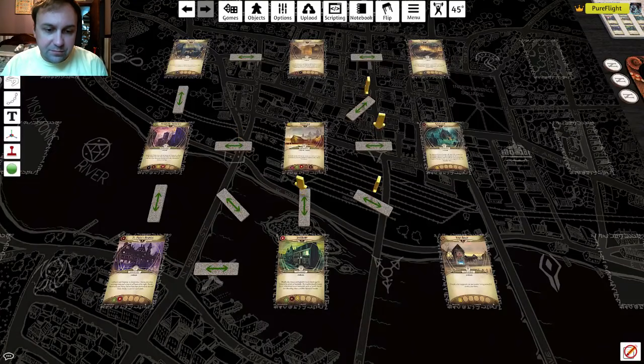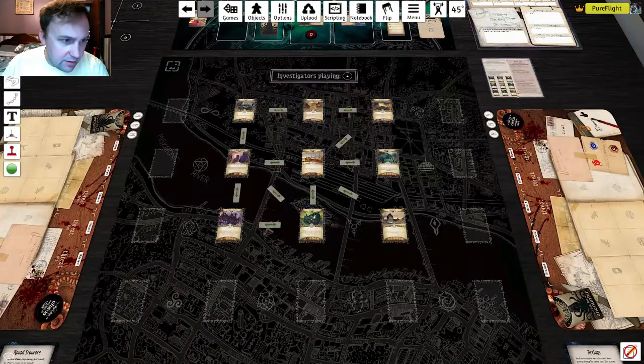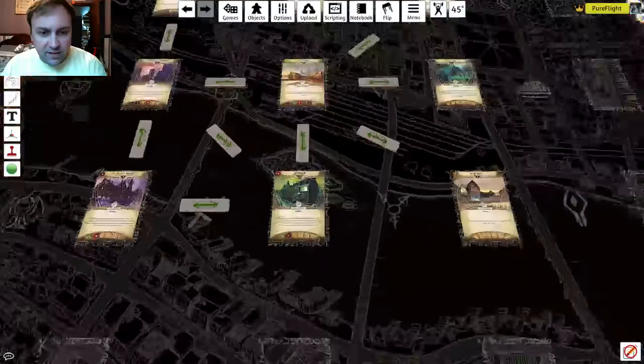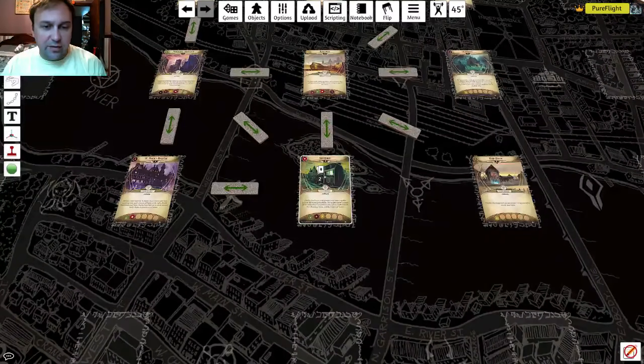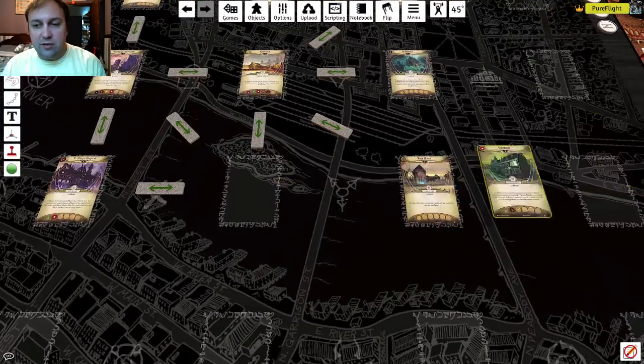Checking: South Side, St. Mary's — one, two, three, four for Miskatonic University; two for the Graveyard; one for your house. We are good to go. One more tip: if you just click and drag a stack, you take the top card. If you want to move the entire stack, click and hold until it pops up, then move it.